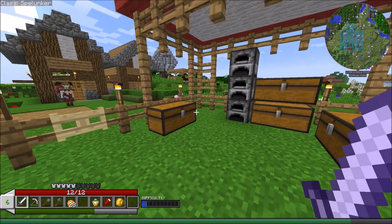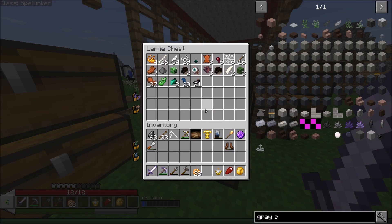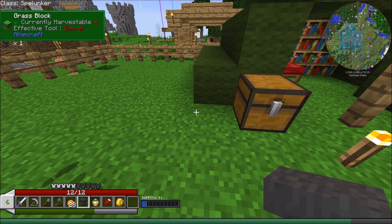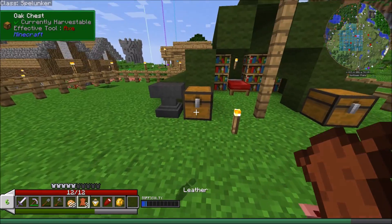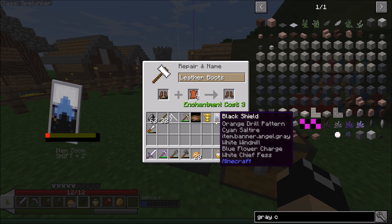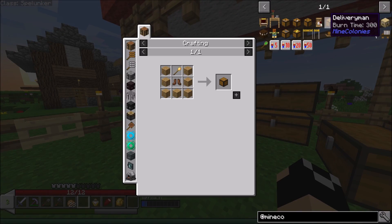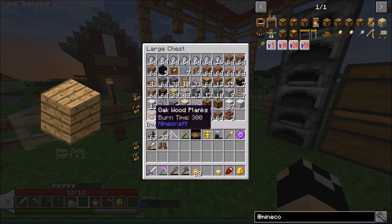We've got our leather boots. I'd also like to get some better tools this episode because I've been putting that off. These are craftable - we'll go ahead and set that down, get a little bit of leather, and I should be able to repair these. It's going to cost me three levels and three pieces of leather. Now we can finally get our delivery man hut.